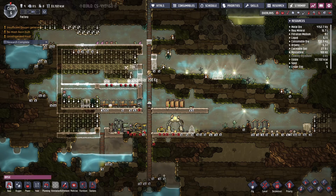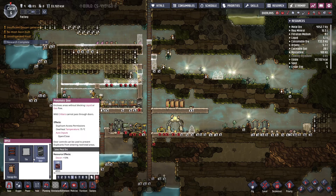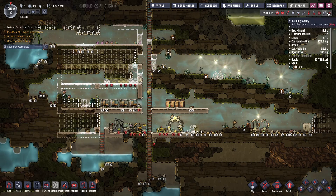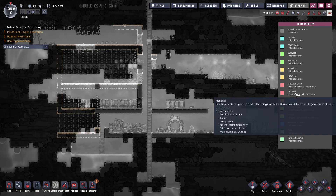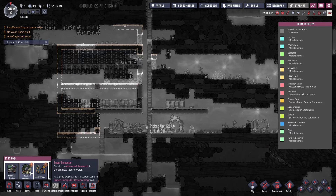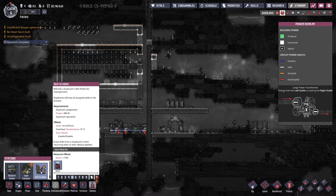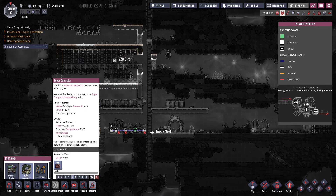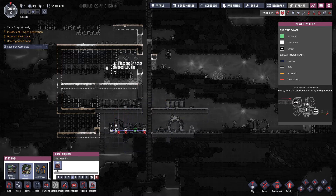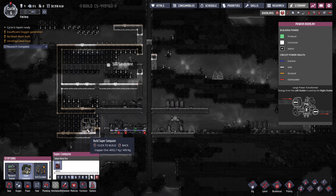We've got so much to build. Let's build a med bay here. What does a med bay require? Hospital, toilet, a mess table. Oh my — I'm getting a prompt: you wanted a supercomputer — you will lose all assigned skills in progress! No! Supercomputer research trail. Okay, this needs power.